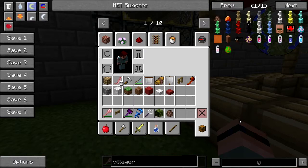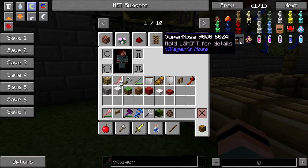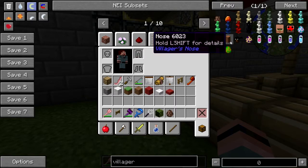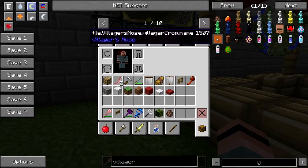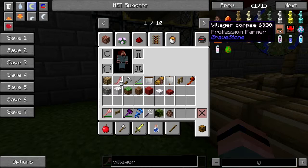Did I just see what I thought I saw? Okay yeah — the Villager's Nose mod is a thing in this pack, and I don't know how you get a villager's nose.